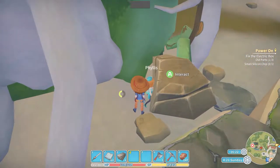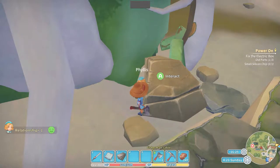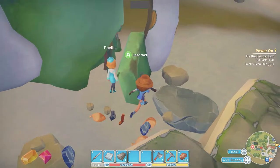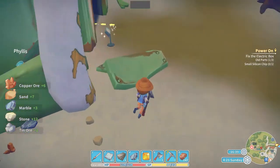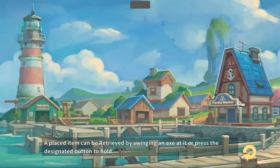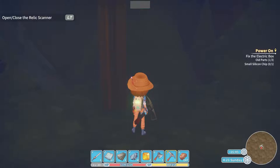Phyllis, you seem to have some issues. Do you want some help? You know what I'm gonna do for you, Phyllis? Because I feel a little concerned for you. Let me just — there you go. Topaz. Special item. Phyllis has got some issues. Rune Diver — achievement unlocked.